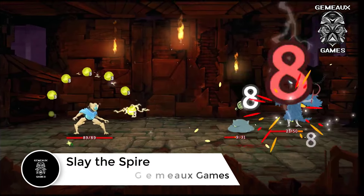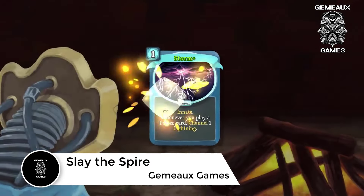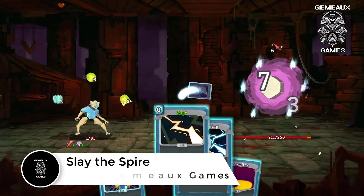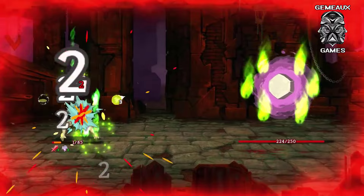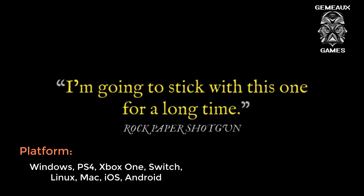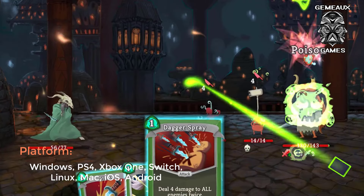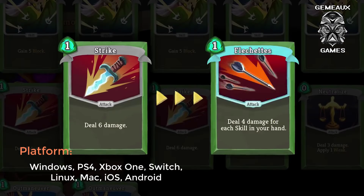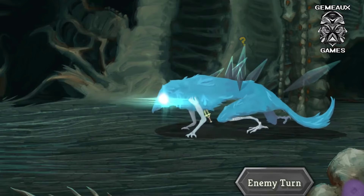Slay the Spire is a 2D card strategy roguelike in which players pick from one of several playable characters with unique starting conditions that affect their run. The goal is to ascend a series of levels within a Spire while encountering numerous enemies and rewards depending on the path taken. Along the way, you'll rest up at campfires, buy and sell cards at shops, obtain new gear from chests, and explore choice-based encounters. If you enjoy dungeon crawlers with deck-building elements, there's a good chance you'll enjoy Slay the Spire too.